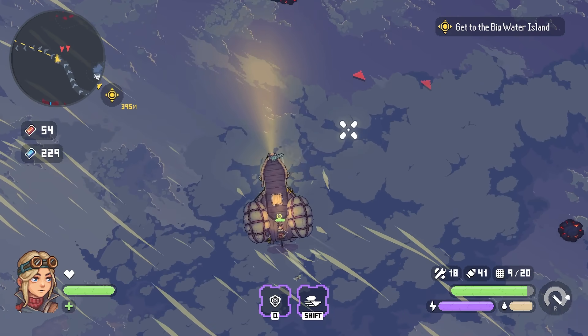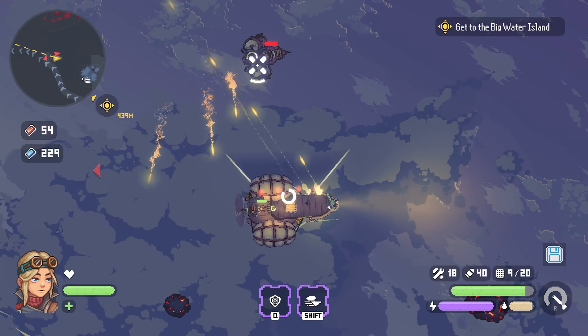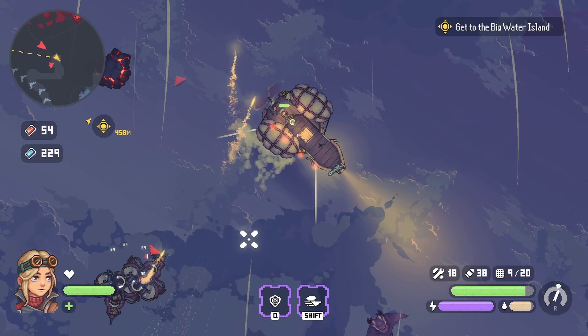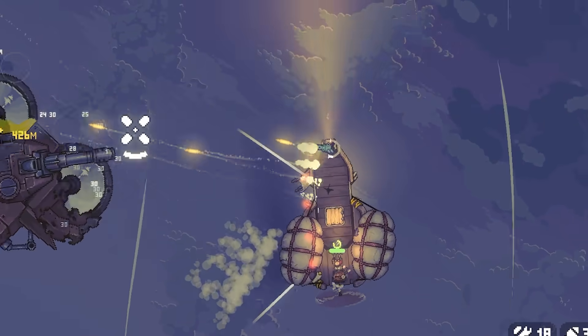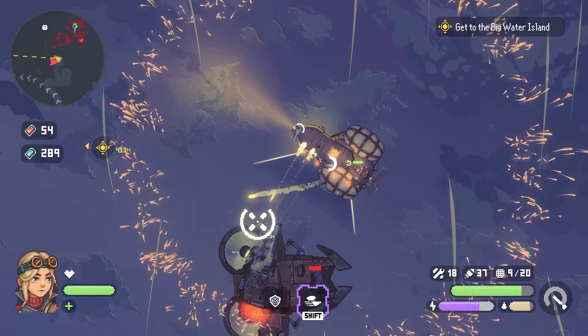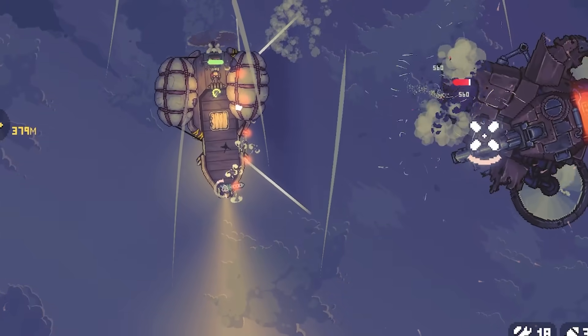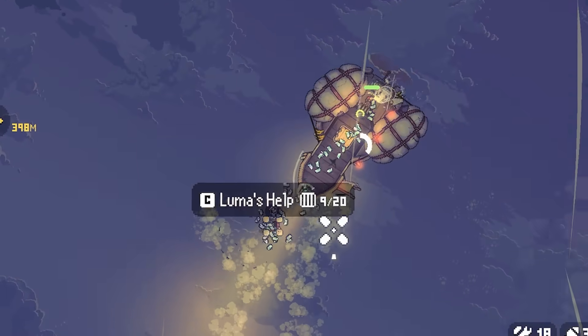Two enemies over here - boosh, eat cannon! We are reloading the cannons. I completely missed - let's get ready with a good shot. I need to remember to use my deflector shield thing because that's really useful. I deflected his shot back at him! Cannons ready - and it's down. That is a load of material.